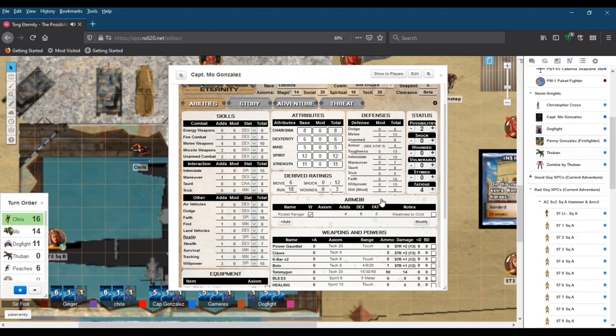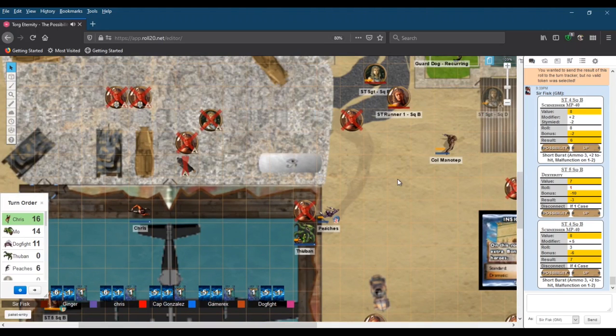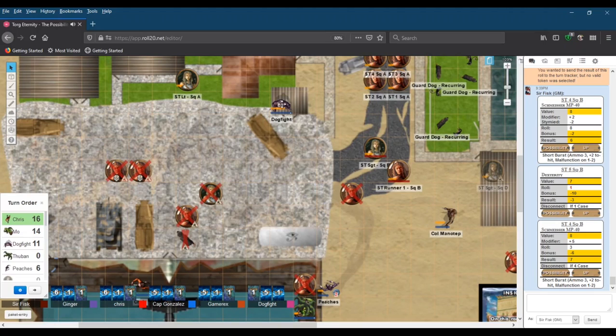A general strength check would be the closest thing to toughness, but actually let's go with a Dexterity check. The target number to beat is a 10 — and that's for all of you including Peaches. All of you are inside the hangar, except Dogfight. Dogfight, your setback is that you step out and there are all manner of bad guys around you. You look right, you look left, you step out sneakily and everybody turns and looks at you.